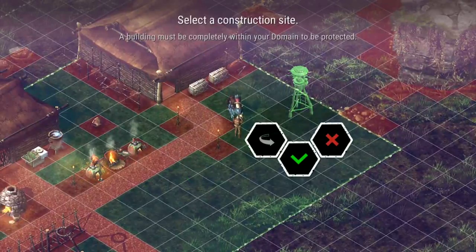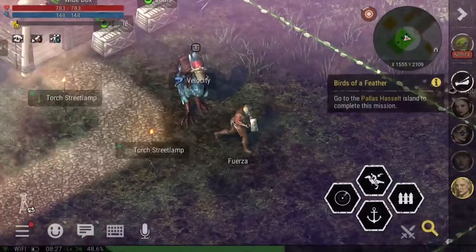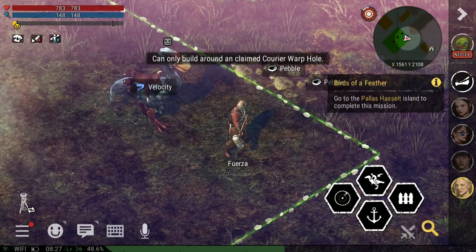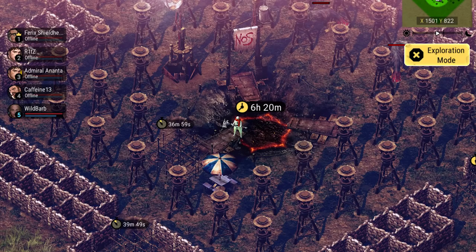At level 7, your clan can build the defense tower. The defense tower can be placed near courier warp holes on savage islands, and they are exponentially more effective the more of them that you build. That being said, if you're only at clan level 7, you probably don't need to be worrying about defense towers yet, because they don't really become important until you're fighting for resources on savage islands.